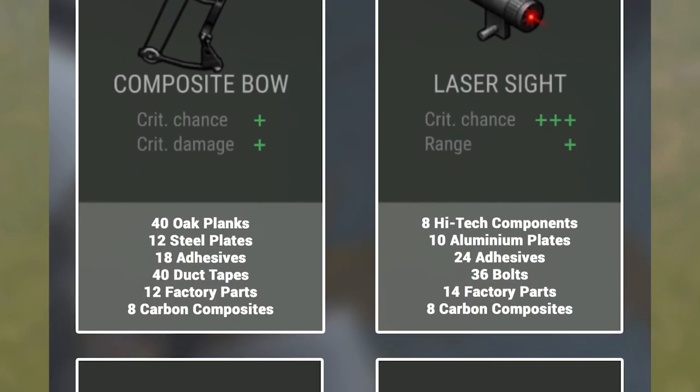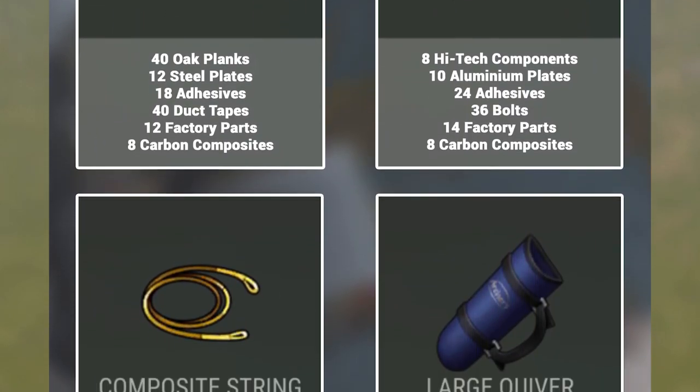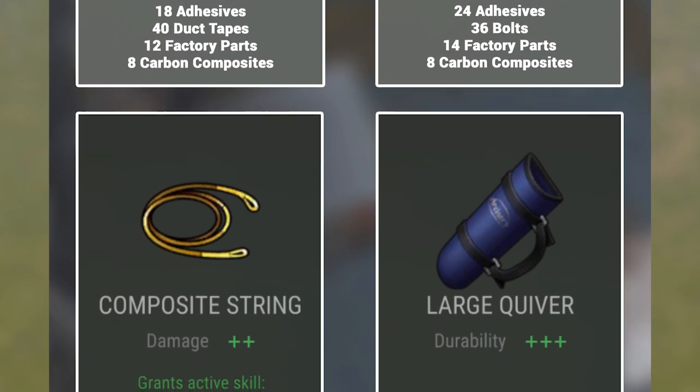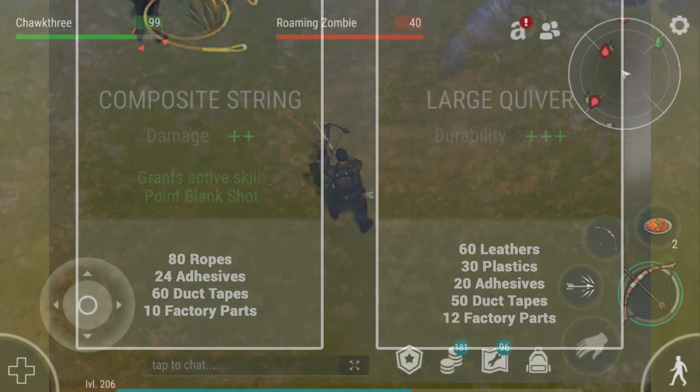The best mods for the bow are composite bow and laser sight. Both of those are extremely spendy — they require carbon composite and factory parts. There's also the composite string, which gives the bow its active skill, and the large quiver.